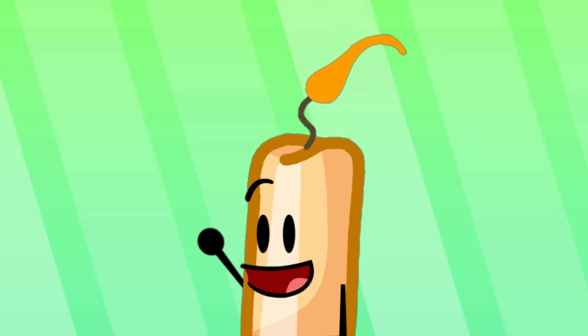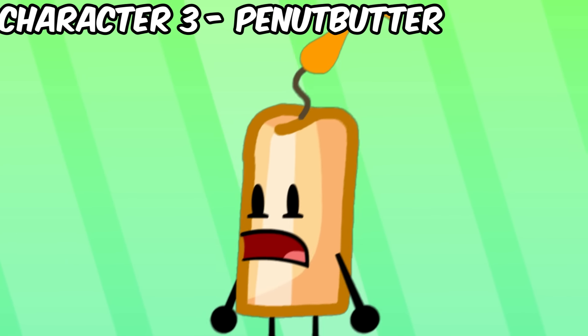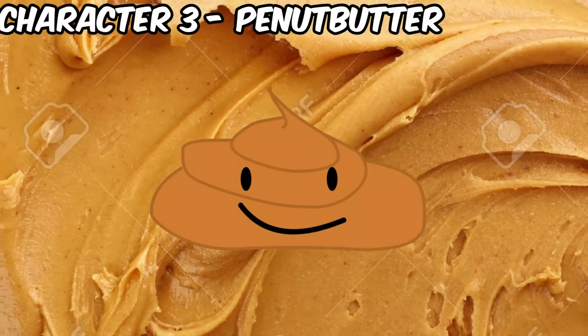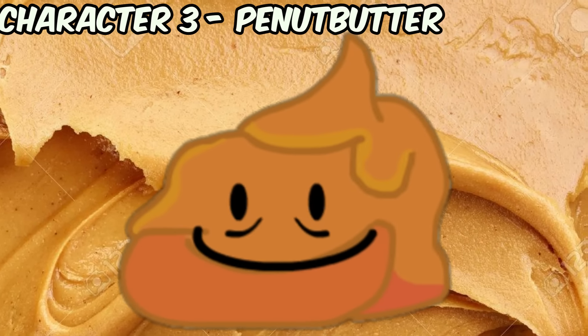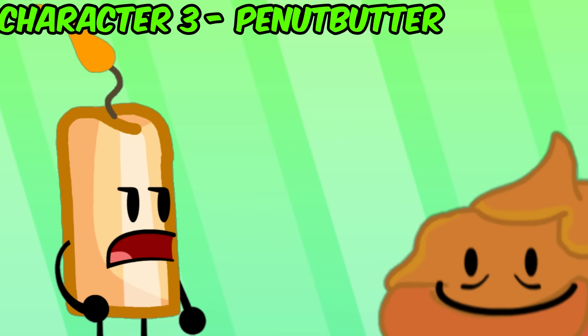Our next character is Peanutbutter. While not looking like Peanutbutter, it definitely is — just look at the wiki. Anyways, I made it thicker with some nice shading, and boom, Peanutbutter is done. Now less looking like a mess.